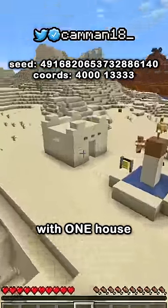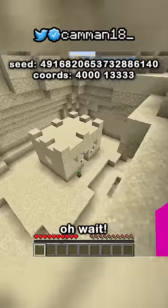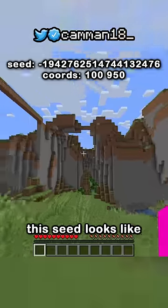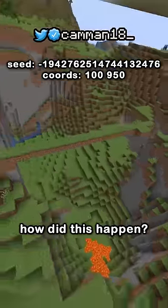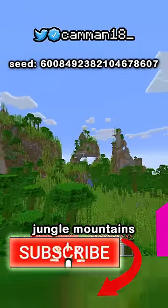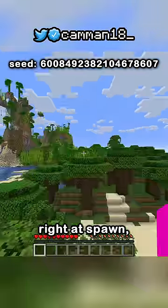Then there's this village with one house and a fountain. Oh wait, there's another one down here. This seed looks like someone just started bridging with grass — how did this happen? And this seed just has some crazy jungle mountains generation right at spawn.